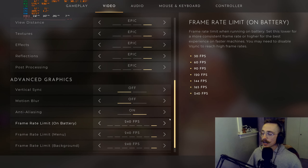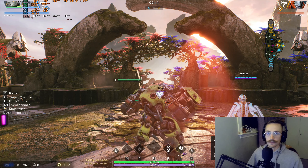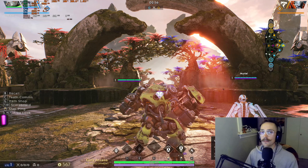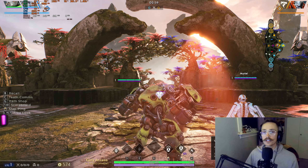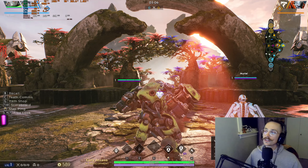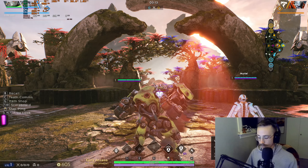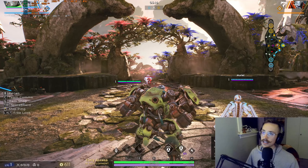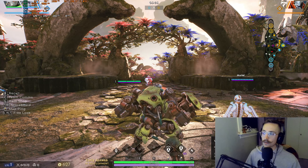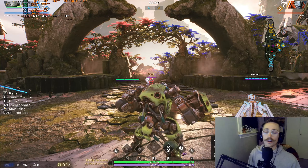My frame limit is set to 240 — it's typically at 144 because that's my monitor's refresh rate, but for this video we'll have it higher just in case. Keep in mind that every time I change a setting there's a good chance we'll see graphical anomalies; a game restart should clear those. I have MSI Afterburner up in the left corner showing the FPS marker. We're going to set a benchmark on all Epic settings.